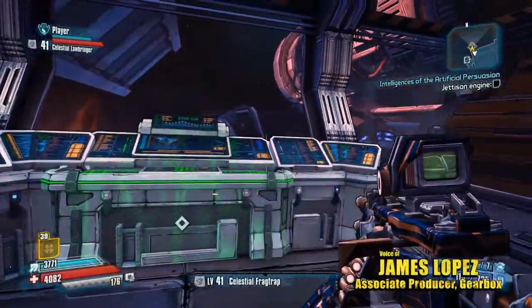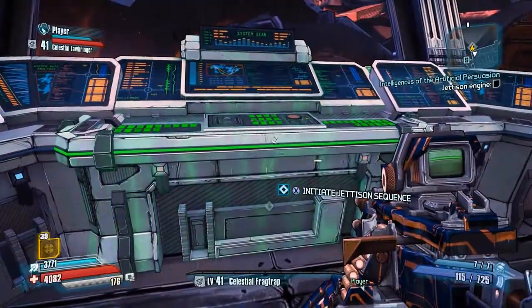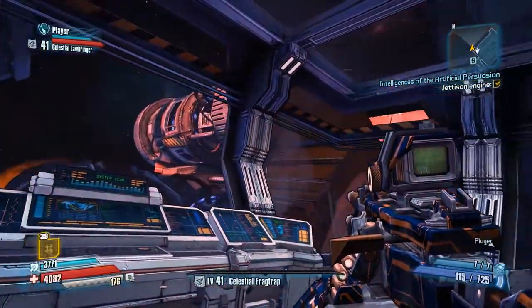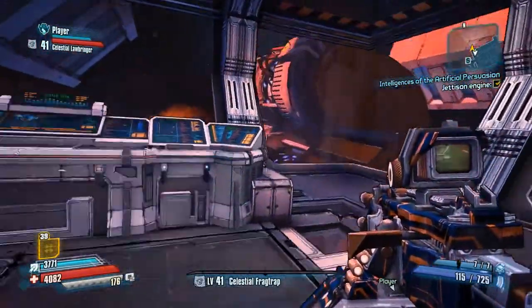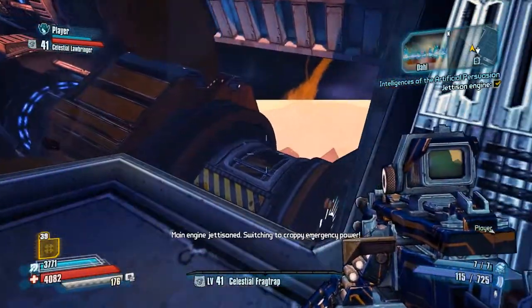Alright, so before we take a look at Claptrap's skills, we're going to go ahead and jettison this engine because we are halfway through our PAX Prime demo. We are going to get rid of this as a nice little kind of screw you to the Bosun, and also because it helps us get inside this tube that will get us to his command center. Plus Pickle gets to salvage what's left over from this engine. It's a win-win.